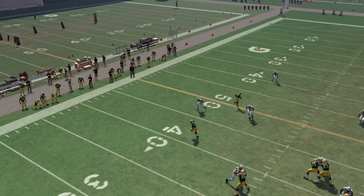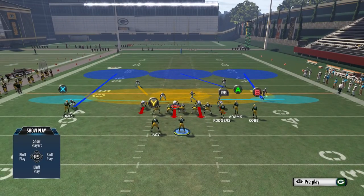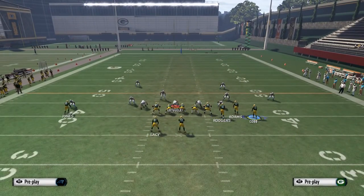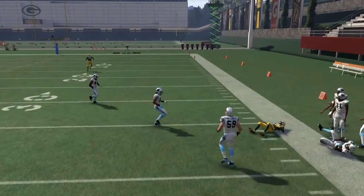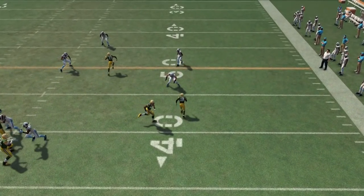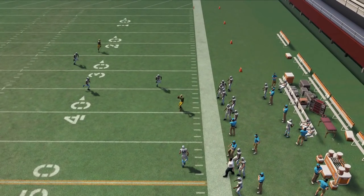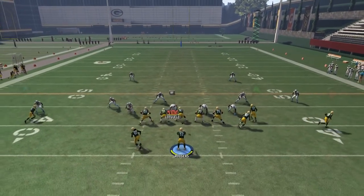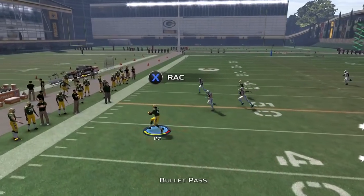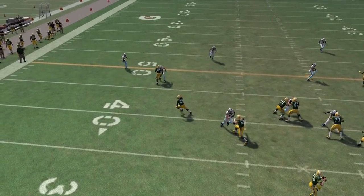Now switching to cover three zone — same exact motion, same exact setup, fading the slot and slide protecting if needed, motioning B or circle to the right to about the numbers. He's getting open again against cover three zone. If the flat zone played over the top coverage or was a purple zone instead, then the flat route to the tight end would be open — one of those guys is going to be open in zone. Looking at the left side against cover three, the running back is open. The C route won't be open against a cover three because the flat zone will play back on the C route, leaving the running back open as he cuts on the table route.